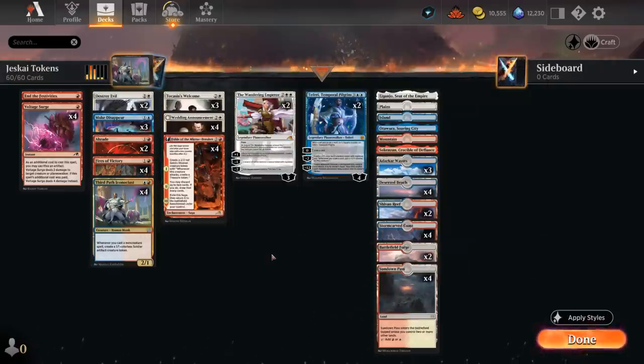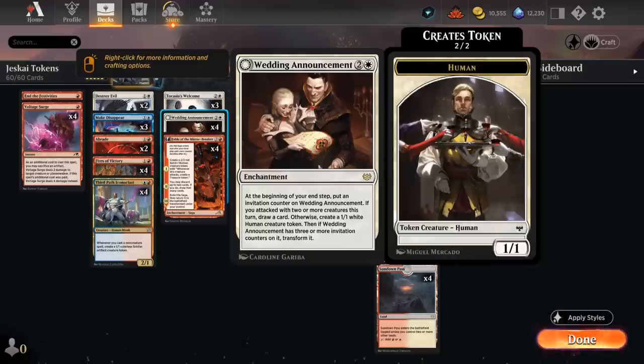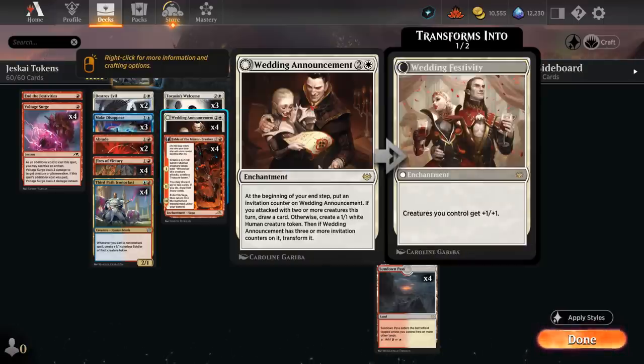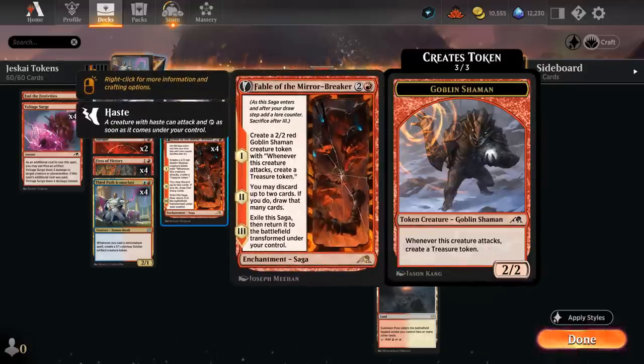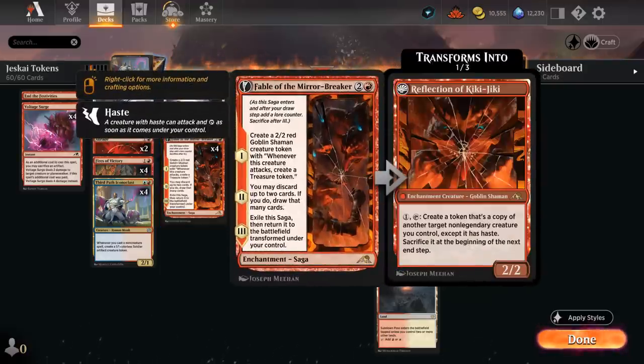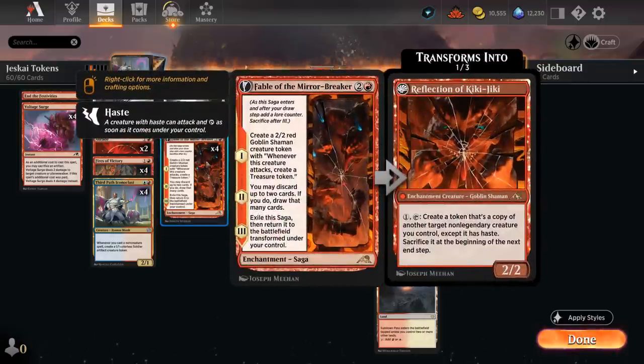We also get to play with some other awesome enchantments that generate tokens. Wedding Announcement makes those human tokens, maybe drawing cards in the process, eventually transforming into Wedding Festivity to pump the team. And then Fable of the Mirror-Breaker starts out with a Shaman token that can make more Treasures, and eventually the Reflection of Kiki-Jiki can also enable Tocasia's Welcome during the opponent's turn by copying one of our creatures.